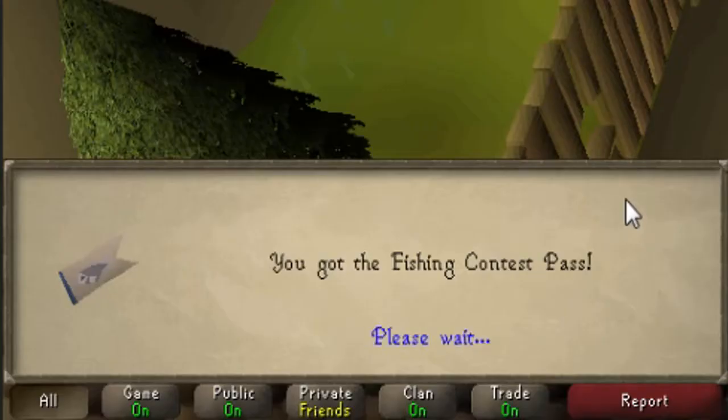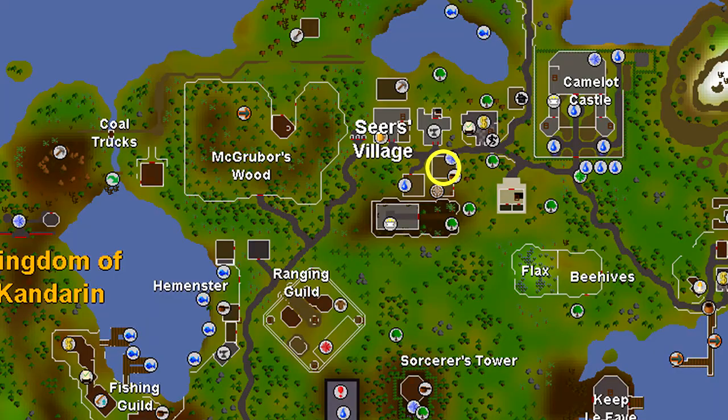He will give you a fishing contest pass so you can enter the competition in Hemenster. Before you start fishing though, you will need some garlic and red vine worms.